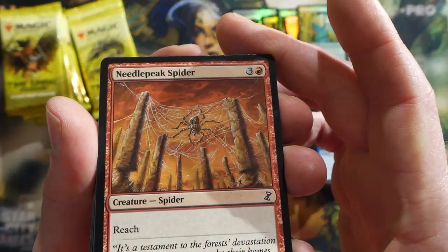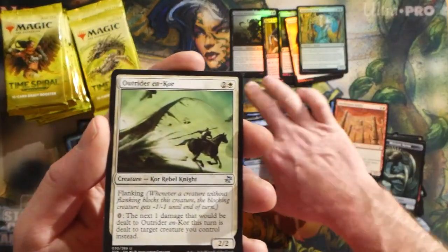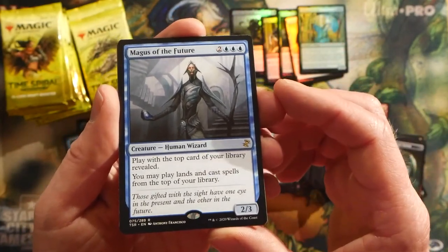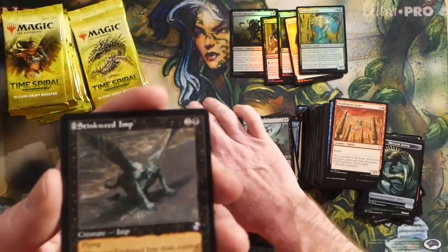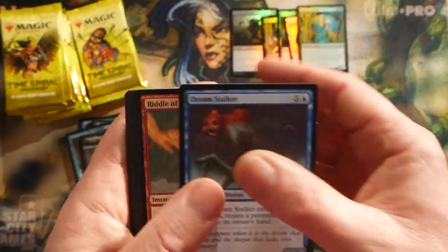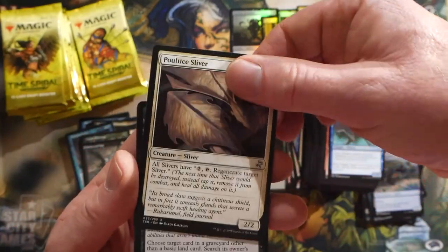Needle Spike, Spider. Another Rift Bolt - there's gonna be a lot of supply of those. Dread Return, and then Magus of the Future: three blue pips and two for a 2/3 Human Wizard. You play with the top card of your library revealed and you can play lands and cast spells from the top of your library - pretty solid, definitely good for EDH. Stinkweed Imp, Cloud Sprite token. I can tell this would have been a really fun set to draft - I really hope you guys are getting the opportunity to do that.